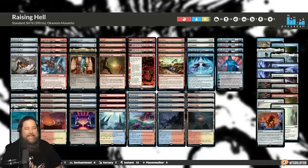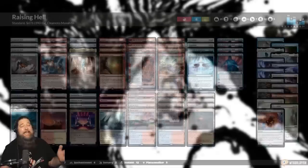Hello everyone, it's Seth, probably better known as Saffron Olive, and it's time for another edition of Much Abreu About Nothing. This week we are raising some hell in Standard with Capricious Hellraiser, trying to find out if the new mythic might be a little better than people actually give it credit for. Let's talk about our Capricious Hellraiser deck, jump into some games, and see it in action.